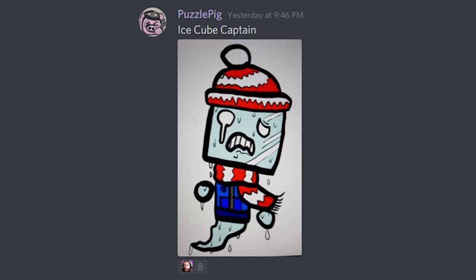The next suggestion is from Puzzlepick: Ice Cube Captain. I really like the fact that this skin really changes the way where he quote-unquote lives, because Castaway Cove is really sunny, and it's really fun to see an iced-out version of a buddy that lives in such a warm climate. I also thought it was really fitting that his head is already kind of a square, so making it an ice cube kind of makes sense. I would love to make this skin — working on the little droplet particles seems like a lot of fun.